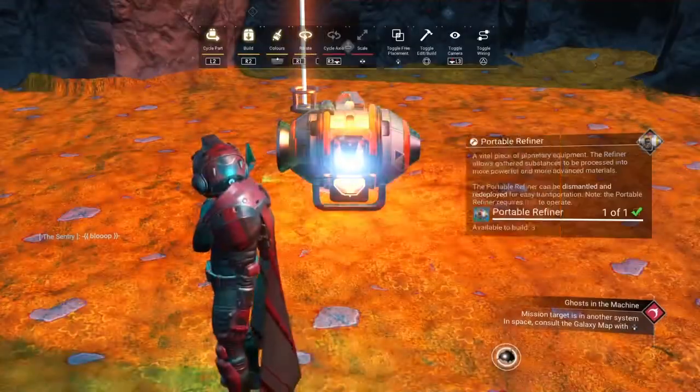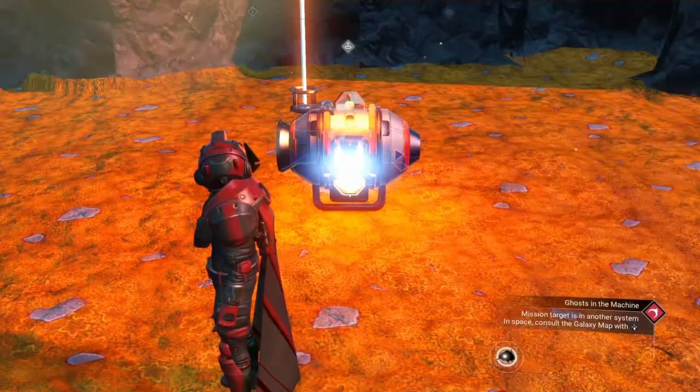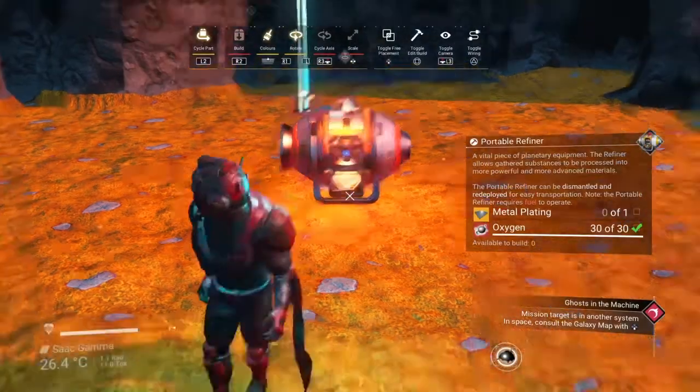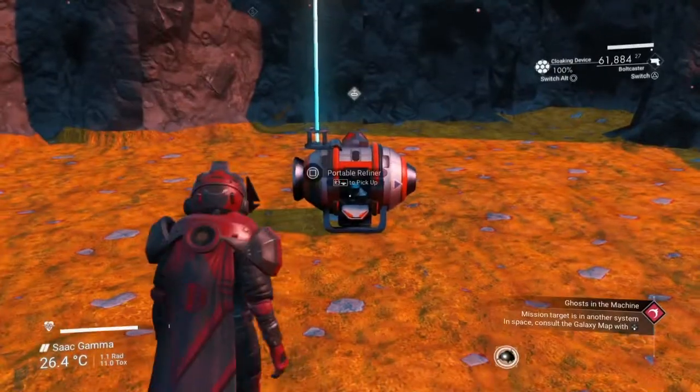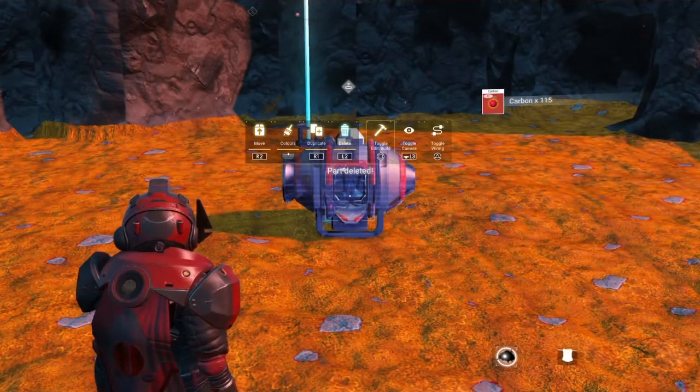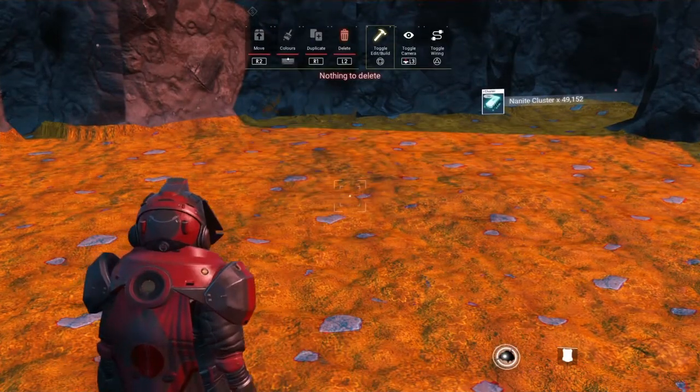Just wait and see what happens — this is probably the fastest nanite glitch. I place it, I've placed all of them. Now what I need to do is edit place parts and press delete.